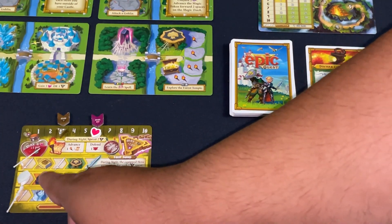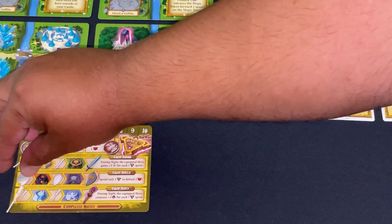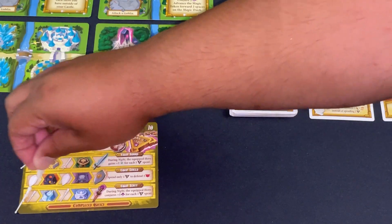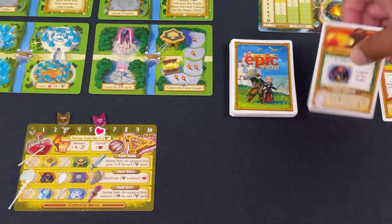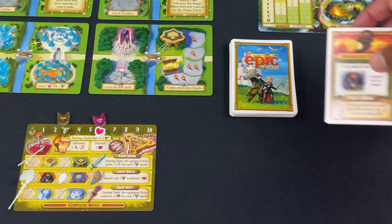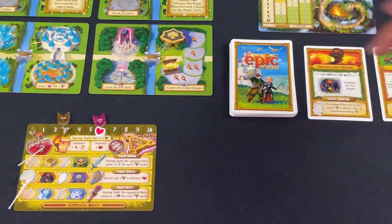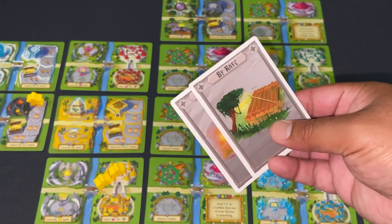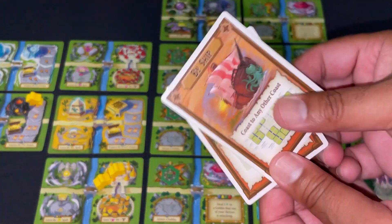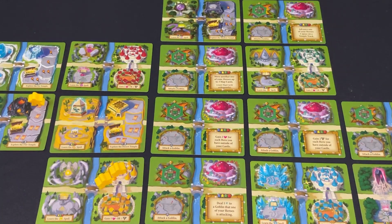Moving to the Fire Temple satisfies a prerequisite for getting the shield on my player area, and one of my quests is to get the Fire Mountain. You want to accomplish multiple things at once — puzzling that out is the fun of this game. For the next turn I keep one card and draw another. I'm going to use the Ship and move another character around the board to a mushroom grotto spot that says: advance one of your heroes one space on a temple track.